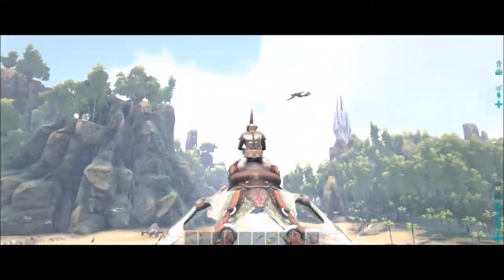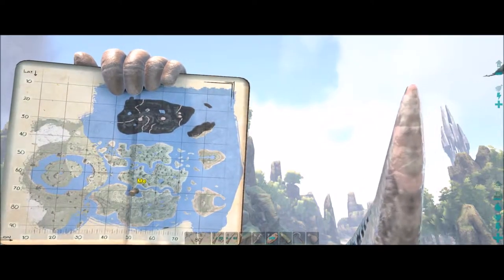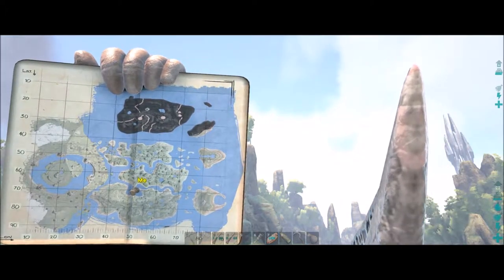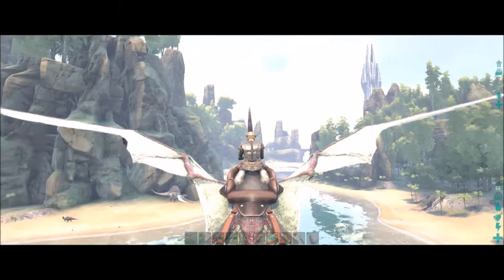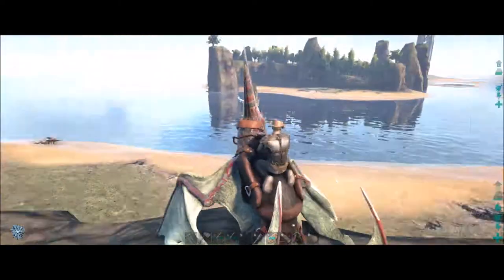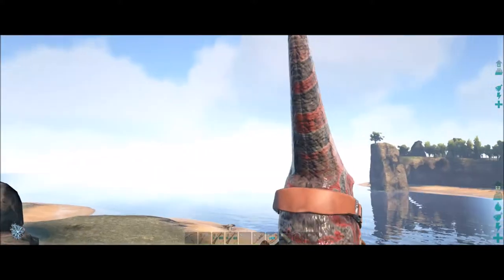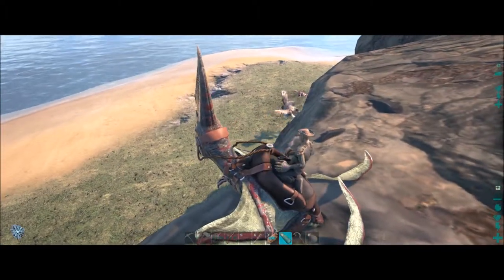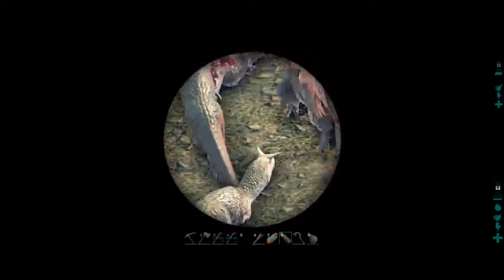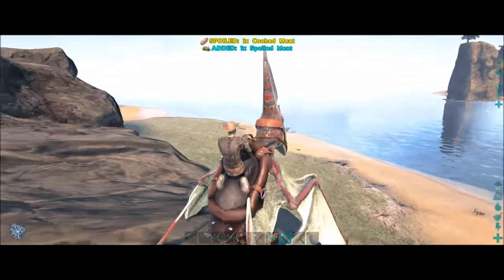I'm going to fly over to the island at about 30 latitude, 80 longitude — that island right on the point, the dark island up in the right-hand corner. I'll fly over there and when I make it I'll bring it right back and we'll try and find an RG. I'm on the island now, looking for some RGs. My goal is to find something over level 100 — that looks like a 140 carno — so I'm looking for an RG over 100 that I can possibly tame up.